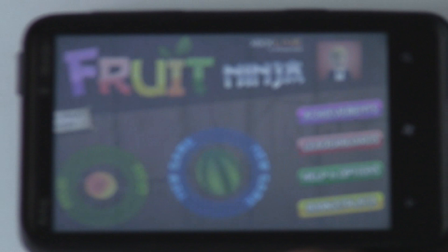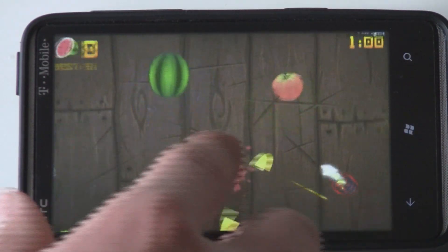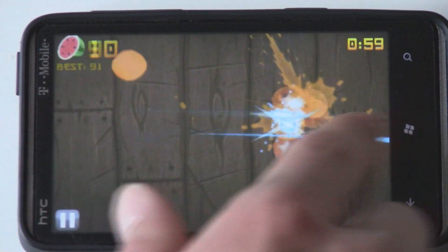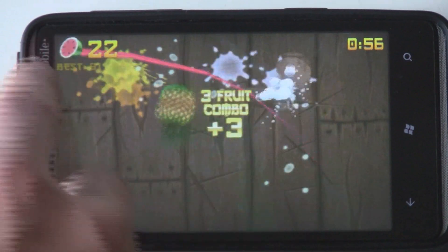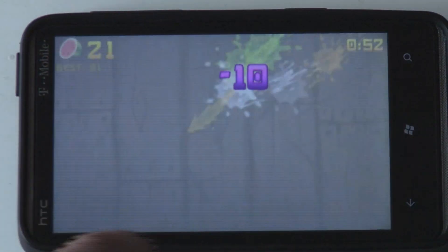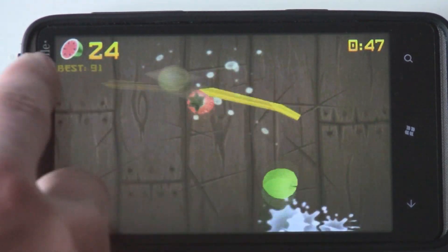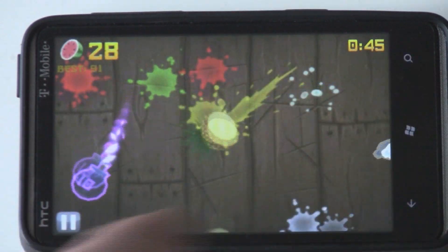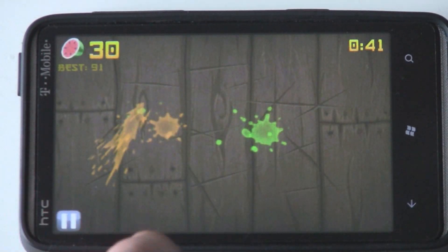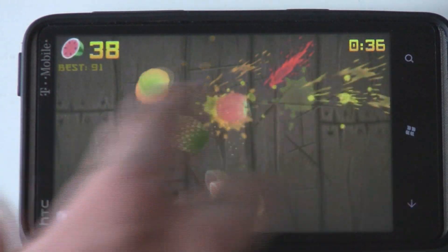In addition to those two modes, there's also arcade mode, where you go for the highest score. There are bombs in this one, but they'll only take off ten points if you hit them, so you can keep on playing. There are also random bananas that fly across, and they slow down time and do other stuff like that.